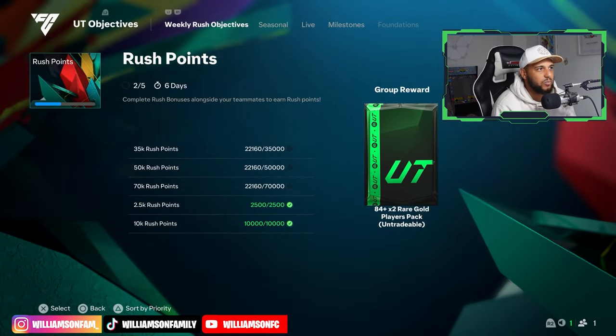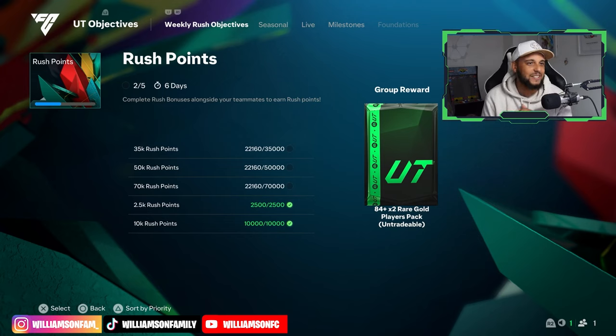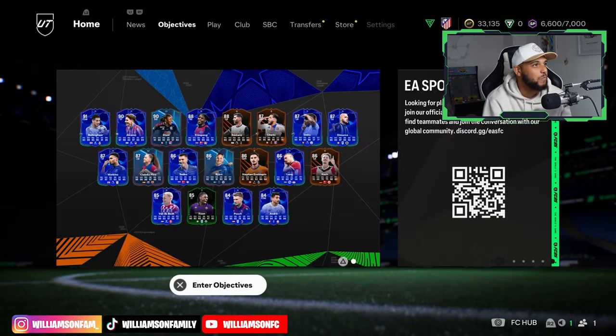We'll get an 80-plus pack, 81 times three, and at 84 there's another pack - so we can slowly but surely rank up this team. We're not going to be a div one top contender but it's a little RTG. We've got 33 in the bank and I'm not quite sure who I need just yet because there are going to be no FIFA points at this stage, though I might change my mind down the road.